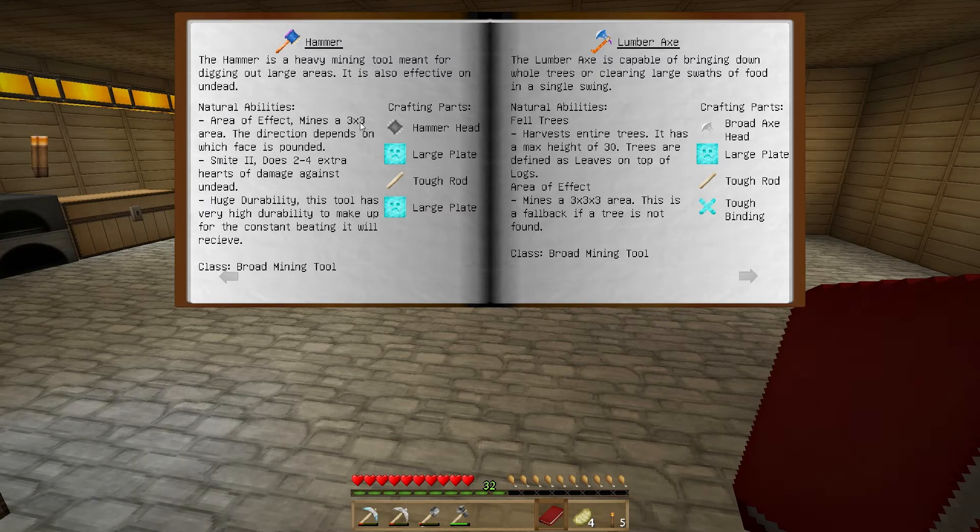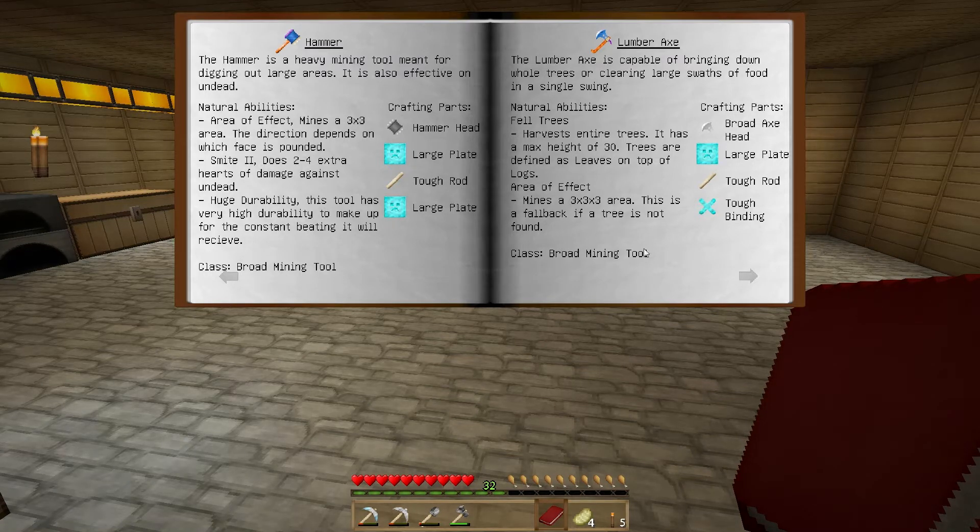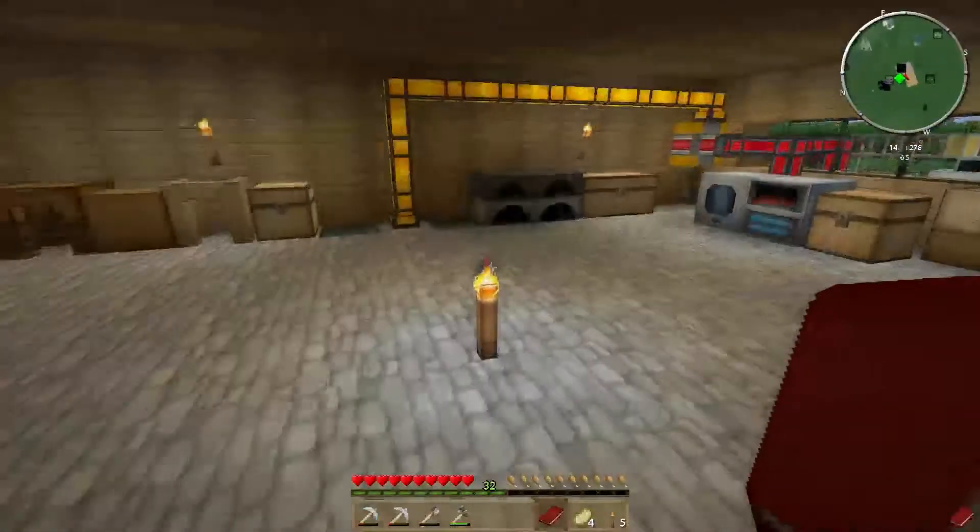The hammer mines a three by three area instead of a one by one area, which makes mining very quick. It has huge durability to handle the constant beating it receives, and it also has smite on it so it's good for attacking mobs as well. I'm also going to make an excavator - a large digging tool that digs up a three by three area of anything worth digging.